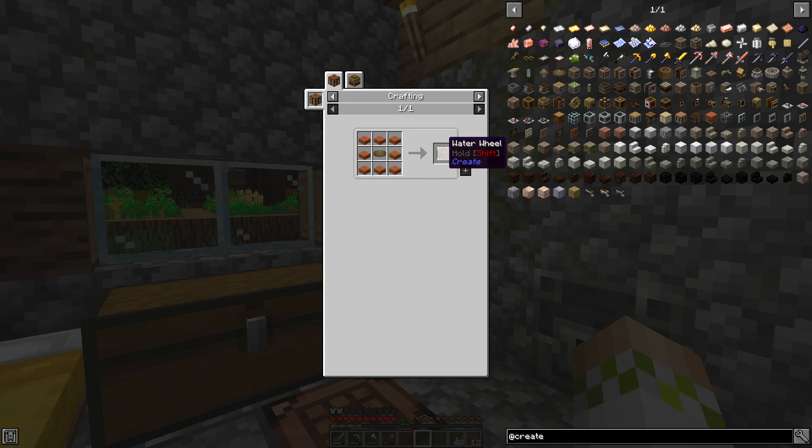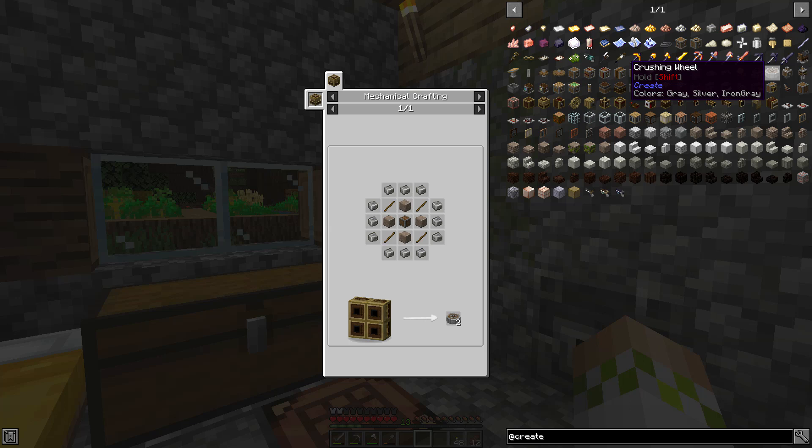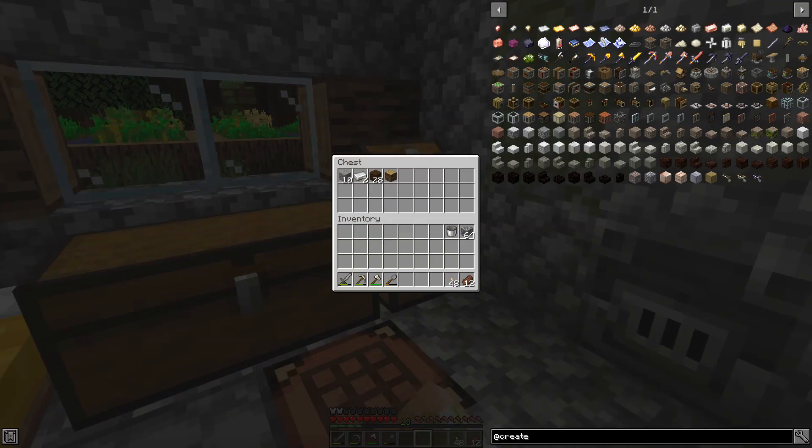As is typical with every modded Minecraft series, the first thing we need to do is get some kind of power. We're not going to put up a generator and put coal in it - we're going to start just like we did with Immersive Engineering, with the water wheel. We're going to make the water wheel, learn about rotational energy, how to move it using the shaft, use some gearboxes, and then finally make the mechanical press. This is all in the attempt to eventually get to the crushing wheel.